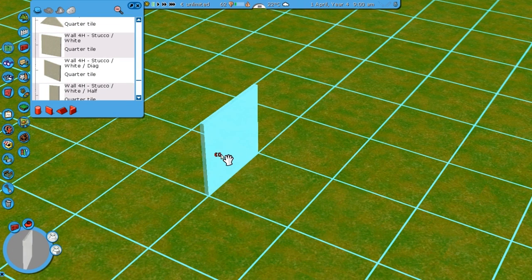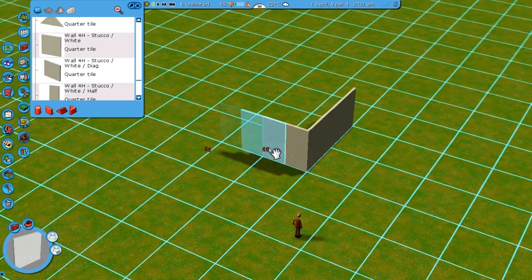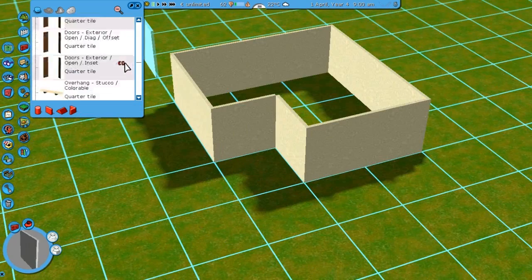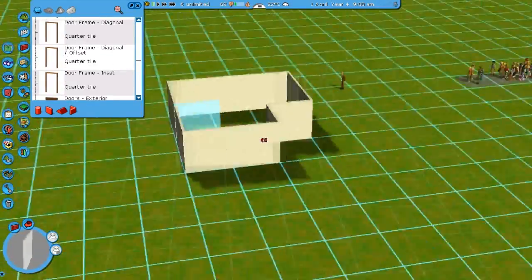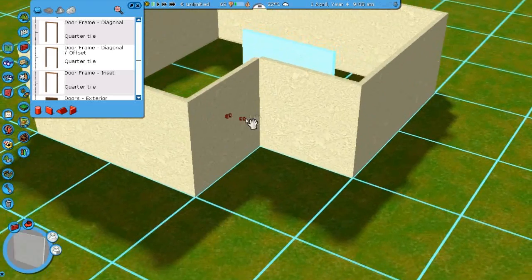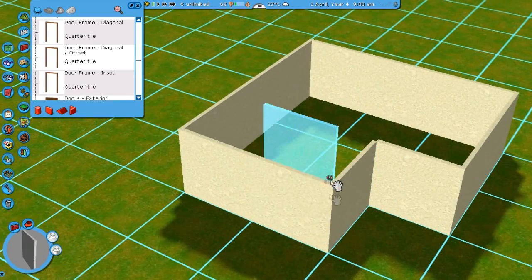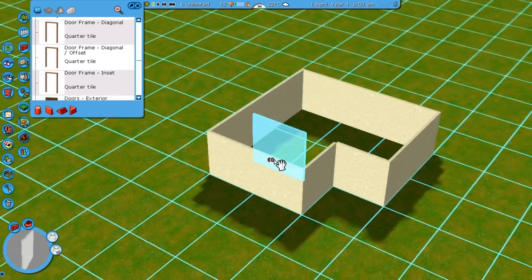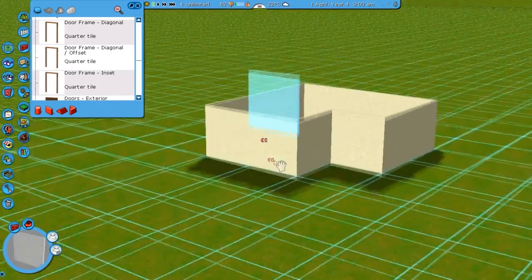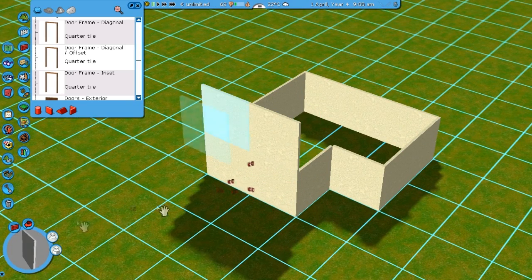You just have to lay down the base of the building, so I'm going to do that right now and just create a very simple shape. You have to kind of think ahead about which kind of roofs you want to use. I kind of want my roofs to be somewhere up high, so it would be a 2-floor building. I'm actually going to raise the walls of this already.